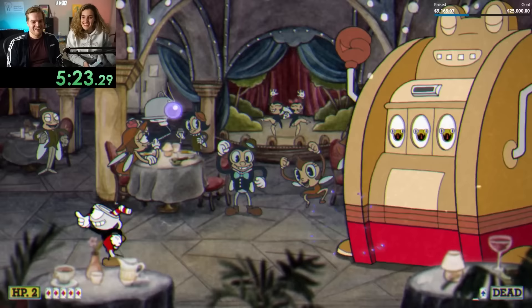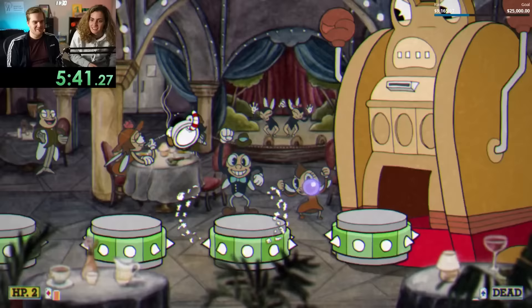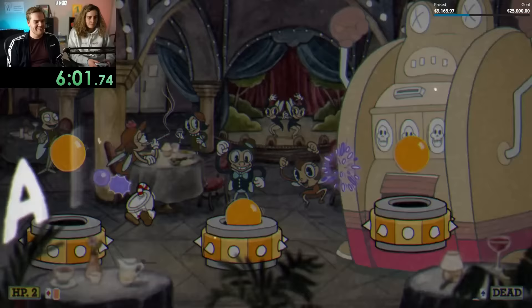For these first few bosses, they're never really a problem to finish out myself, and I'm just proud that Cassie was able to stay alive for around half of the fight — honestly really impressive for a first playthrough. I got Ribby and Croak onto their last phase and slowly took them out with my lobber, making sure not to play too risky since this all had to be the first try. Not too hard, and we're moving on to Goopy.